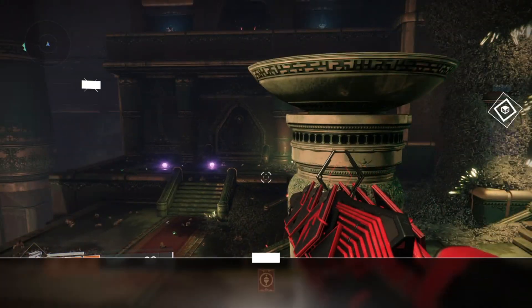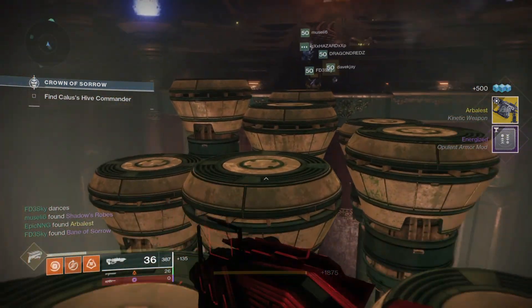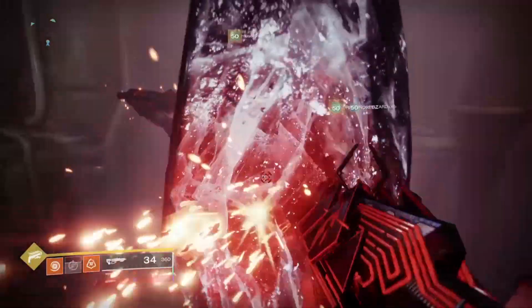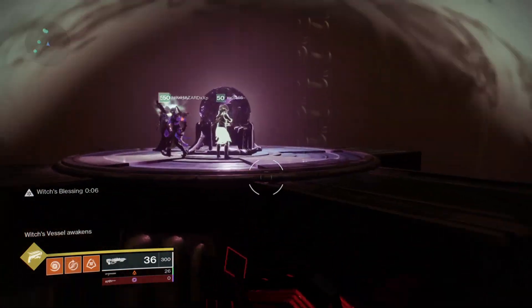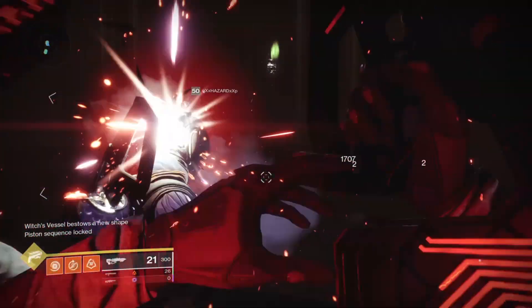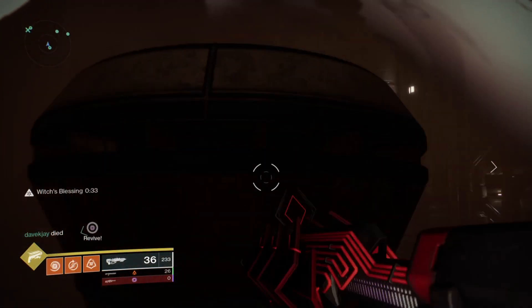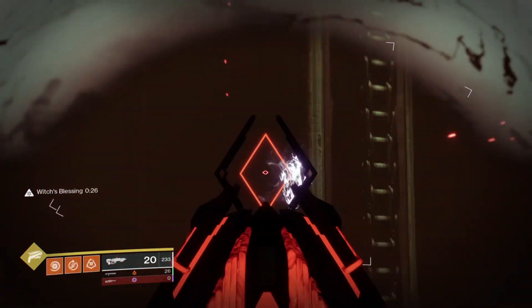Once you are done you can retrieve your chest and then move on to the next encounter. In order to get to the next encounter your team will need to get past a jumping puzzle. There are a few recurring mechanics here, such as the purple vessels you will need to use as a checkpoint system. The crystals also return, however this time there will be crystals with a bubble around them — these cannot be shot from afar and must have two players standing inside of the bubble in order to destroy them. As always, you'll need one non-buffed and one buffed player to destroy these crystals.